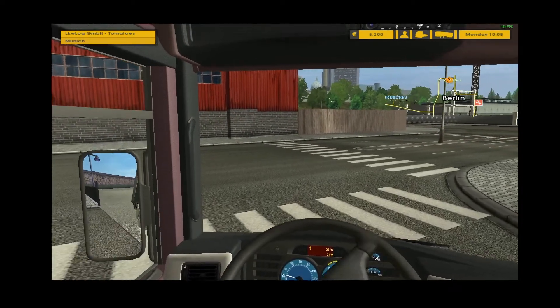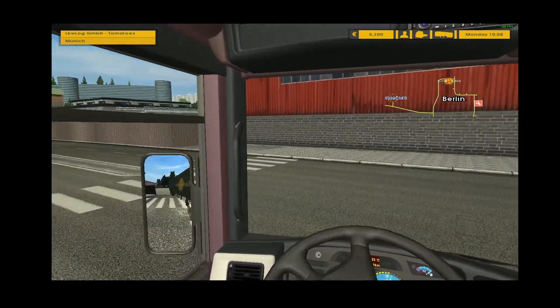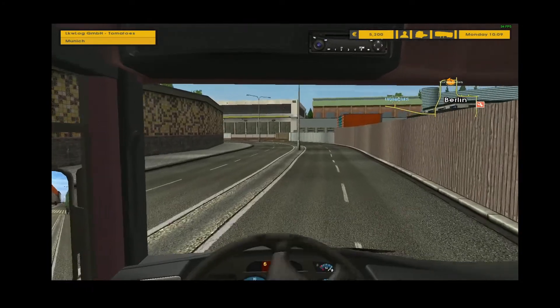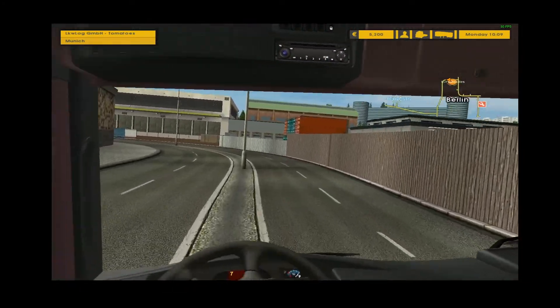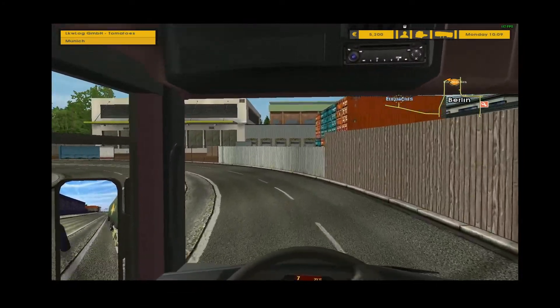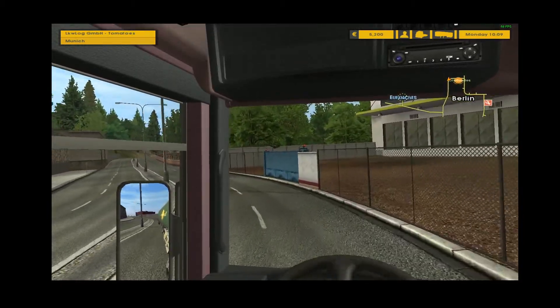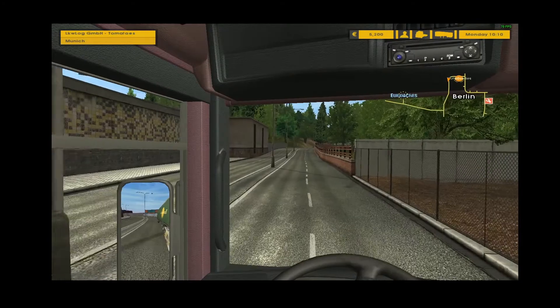So you're stuck using mouse and keyboard for this one. The mouse controls where your dude is looking, so you can look around the cab and stuff — you gotta do that to check your mirrors and whatnot. You'll probably notice I pretty much ignore the mirror on the right side of the truck. I ain't worried about that mirror. Who needs it? We don't need mirrors where we're going — we're hitting 88 miles an hour.